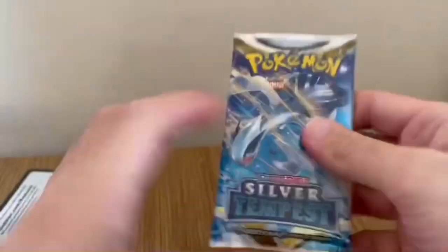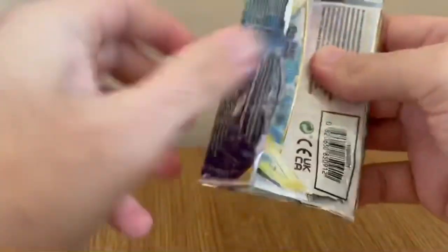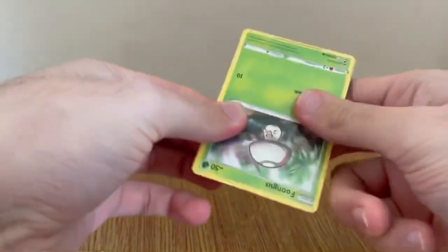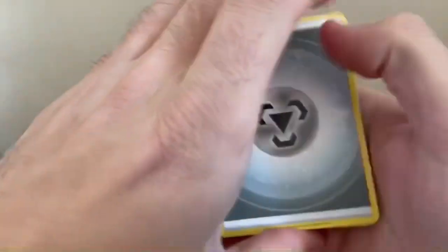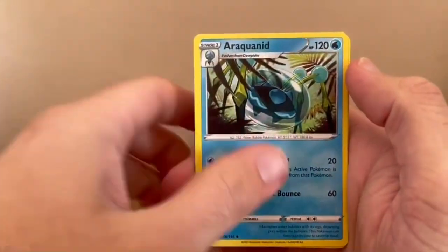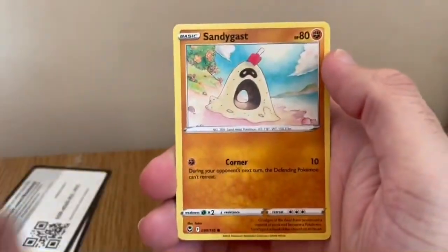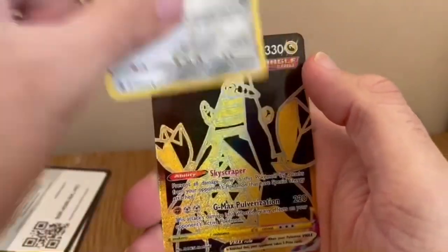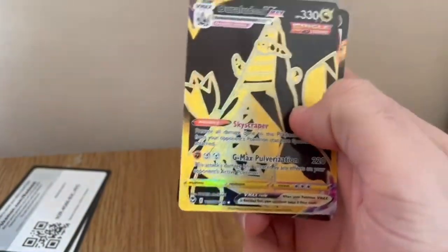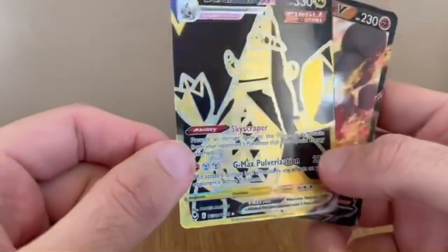Saved the best till last with the Lugia artwork. My general luck hasn't been the best with Silver Tempest, so it's not been too bad — here we go. Metal Energy, Araquanid, Stonjourner, Ferrothorn, Phantump, Sandygast, Redicamp, Rowlet, Lucha. Togedemaru, and an Aerodactyl VMAX! And a back-to-back Arcanine V — what is going on today? That is one beautiful card.